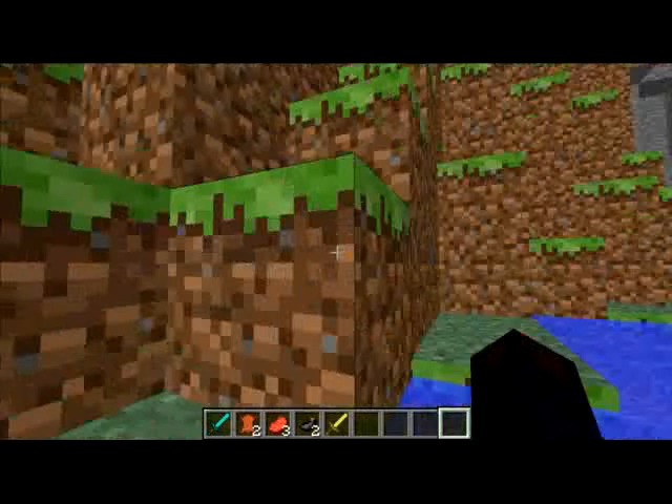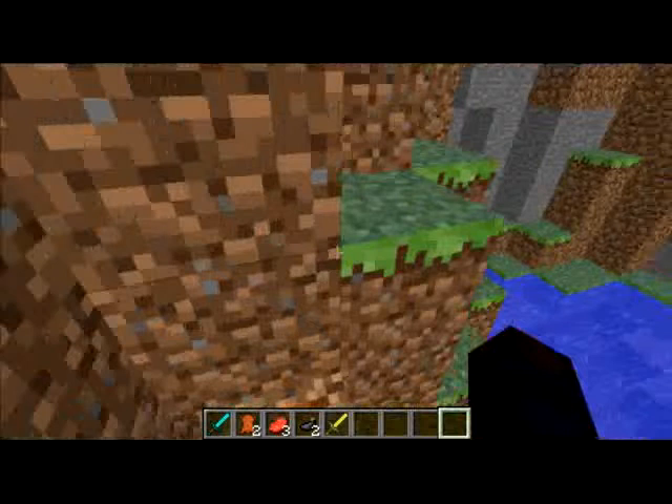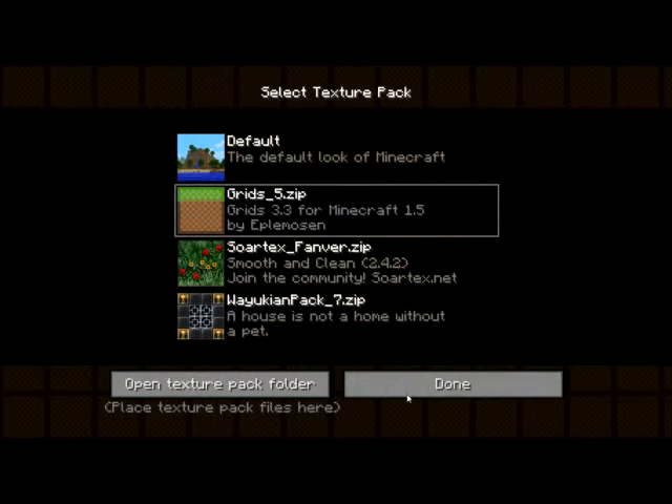Notch himself helped design it — he didn't actually, but still. It's a bit dull and boring now guys, I want to be different. So what I want to do is basically pick one. I want to say this one — I'm not picking that one. It's a great texture pack but the thing is it's really laggy.